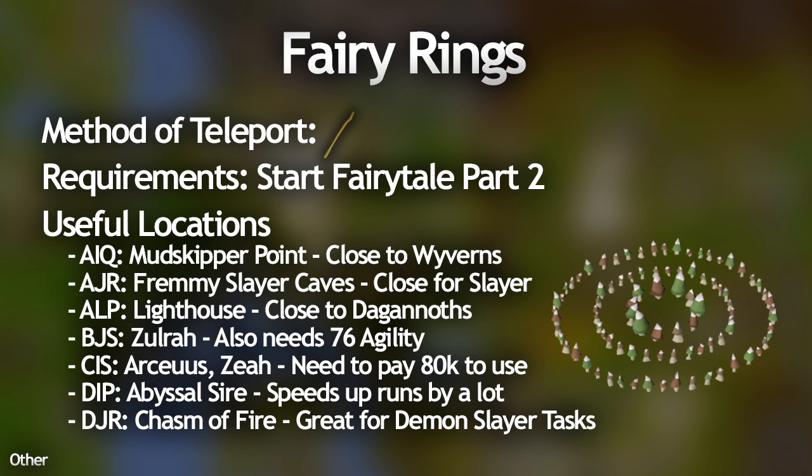Fairy Rings have tons of useful teleports — I'm going to talk about a few in particular. AIQ takes you to Mudskipper Point, which is very close to Wyverns. AJR takes you to the Fremennik Slayer Caves, which is great for Slayer. ALP takes you to the Lighthouse. You can pause the video to read the rest of the Fairy Ring codes shown on screen.